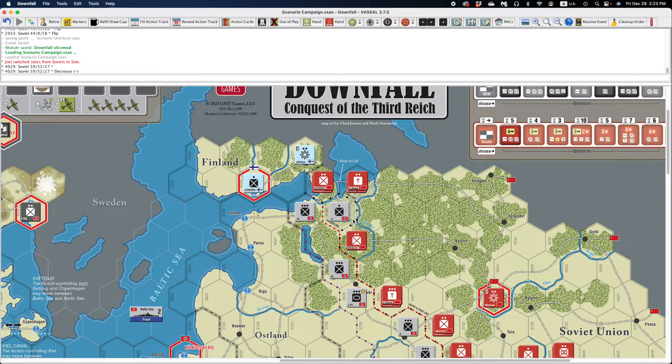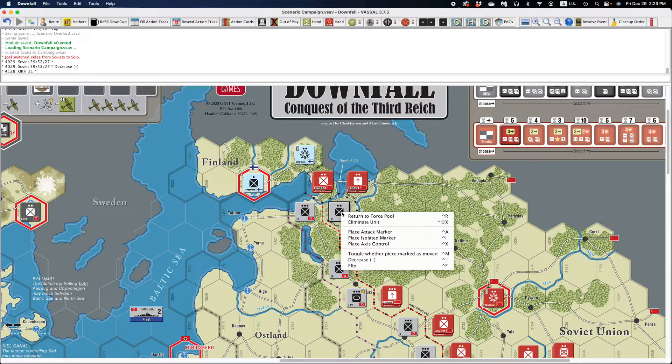To discover how many steps a unit can possibly have, you'll have to experiment. If you don't have the physical game handy or you don't remember, it's easy to discover. You just right-click on a unit, and if the increase option is not there, it can't be increased any larger. For example, the 11th Army here — if you go up to two steps, it won't let you increase any further.